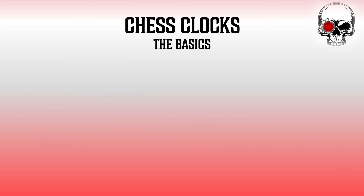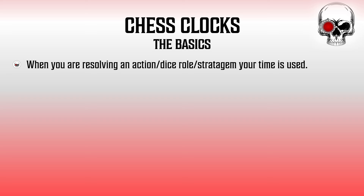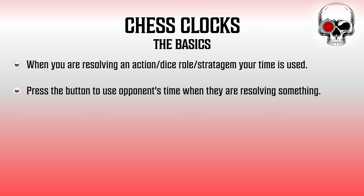The basics of using a chess clock are really simple. Whenever your opponent is doing something, you hit your side of the clock, transferring the time to them. If it's their turn and they're moving, resolving attacks, shooting, or checking a rule, the time is on them. If they then need you to make saves, they can hit the time back to you while you resolve the saves and roll dice. This ensures that the player who is actively doing a thing — taking an action — is the one whose time is ticking down.